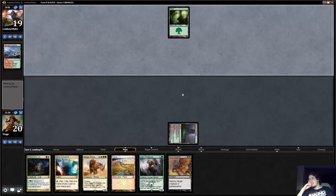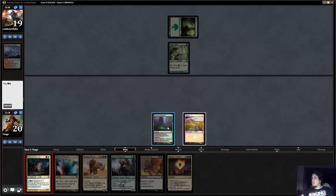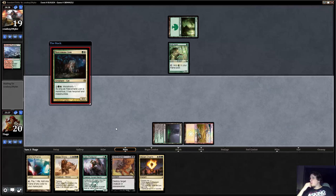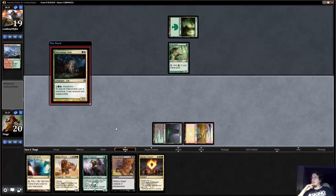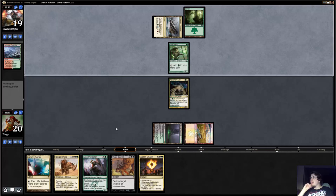He's got Wooded Foothills. If he plays some little red guys I'm gonna look foolish, but he has a Forest, so maybe something like Green Devotion — in which case the Abzan Charm is going to be pretty good. It's kind of awkward scrying on the play because you don't necessarily know what you're up against or what you're going to need, so you have to make a kind of informed decision.